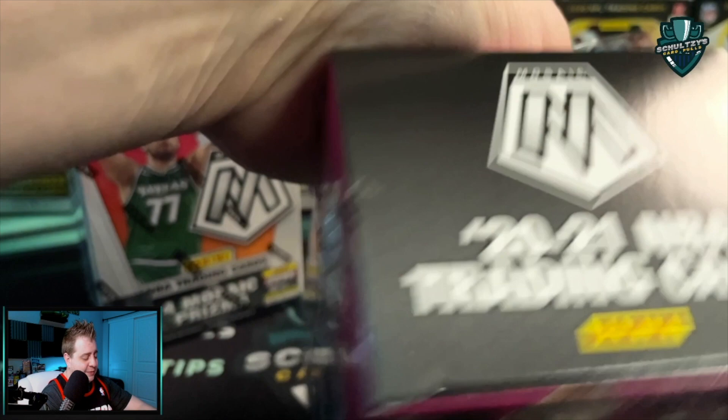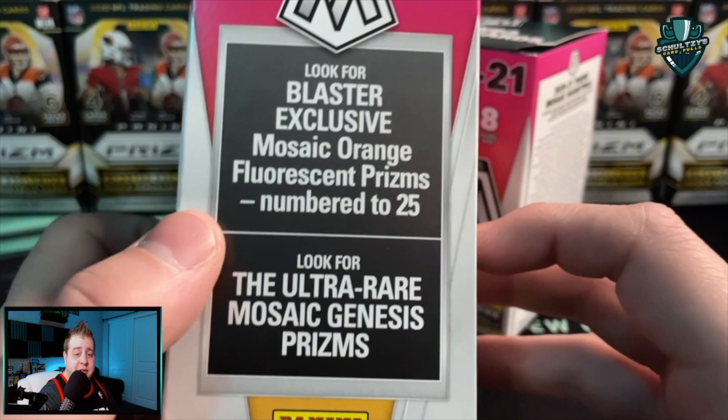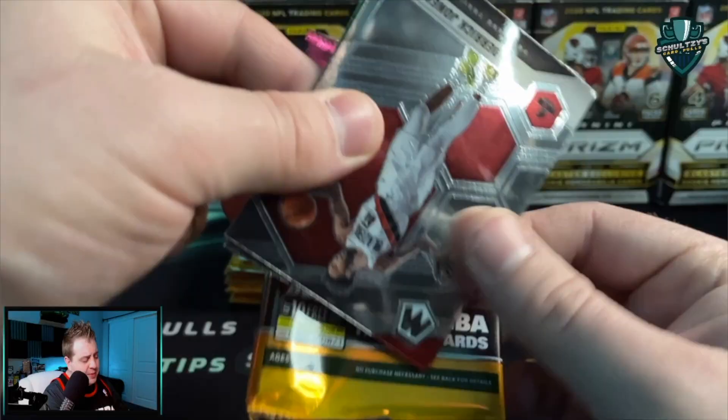It's a 300 base card set, so you've got 300 cards you're looking for, tons of rookies, and tons of parallels. You've got the blaster exclusive Mosaic orange fluorescence numbered to 25s, and of course everybody is Genesis hunting, so that's what we're doing. My Mosaic luck has not been great — I've ripped a couple of extra cello packs off camera, got some more cello packs coming on the channel soon, and it has just not been very fruitful for me.